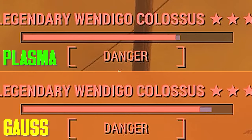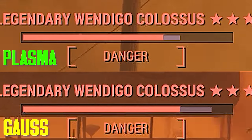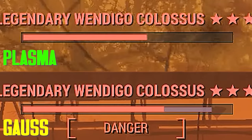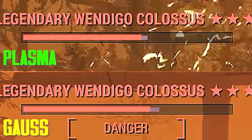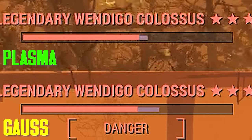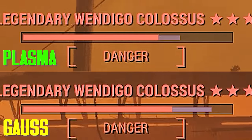Let's do one final comparison — plasma on top, Gauze on the bottom. Gauze is already behind and has some catching up to do. Plasma is going a little too slow and Gauze is going to catch up. Due to my editing, I tried to stitch that together as best I could, but Gauze caught up and it passed plasma right at the end. Here it is in normal speed.